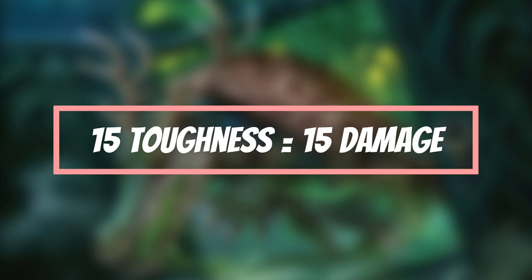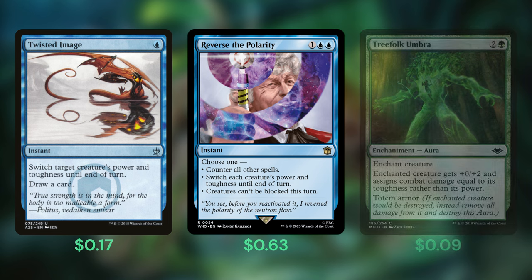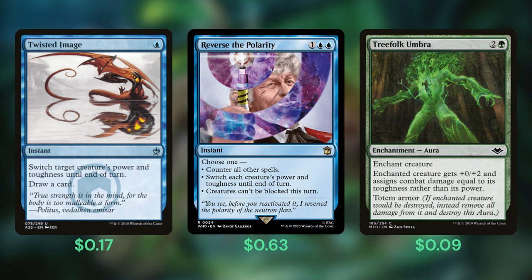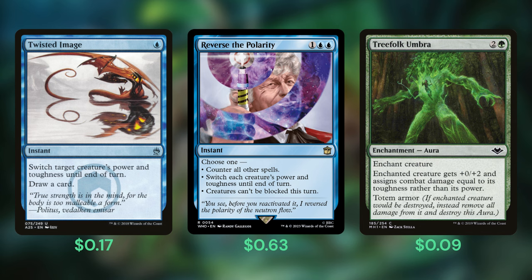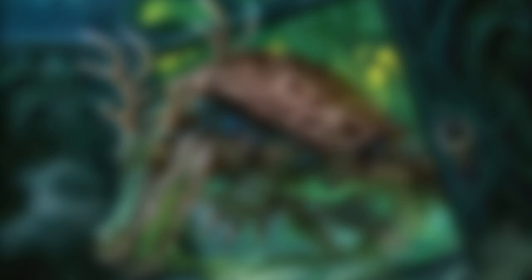The next aspect is taking advantage of that 15 toughness — let's smack our opponents for 15 commander damage. Twisted Image and Reverse Polarity are great combat tricks that swap our commander's power and toughness, but can be expensive after paying the 4 mana activation cost. Treefolk Umbra is a more permanent option, granting a plus 2 boost and providing some protection in case the Elk Turtle Croc eats a removal spell. Walking Bulwark is fantastic — giving one creature haste, allowing a defender to attack, and letting the Pride hit for 15. Bedrock Tortoise is even better, protecting our board against instant speed removal while allowing our whole team to deal damage equal to their toughness. The best option is the tried and true Assault Formation, giving us damage equal to toughness, defenders that can attack, plus a pump effect, all on a hard-to-remove enchantment.